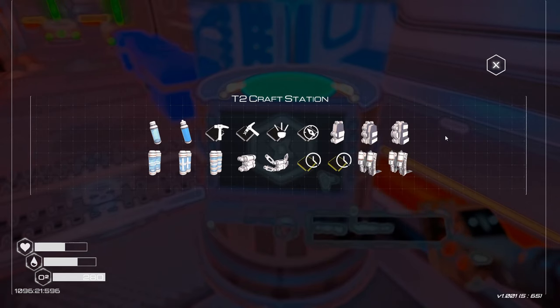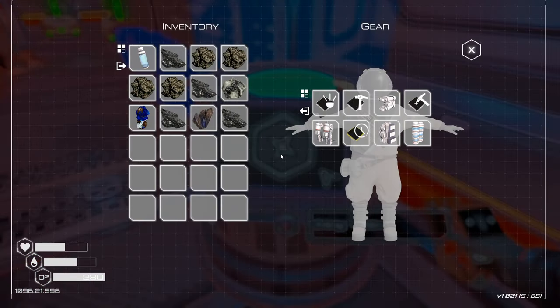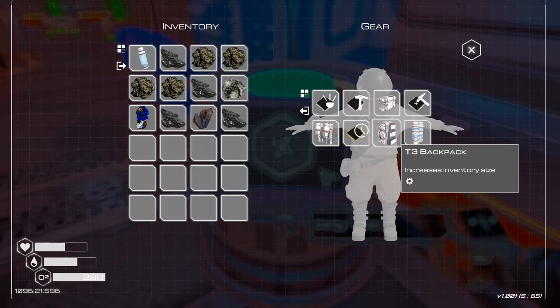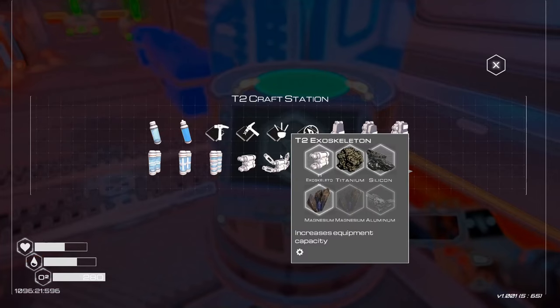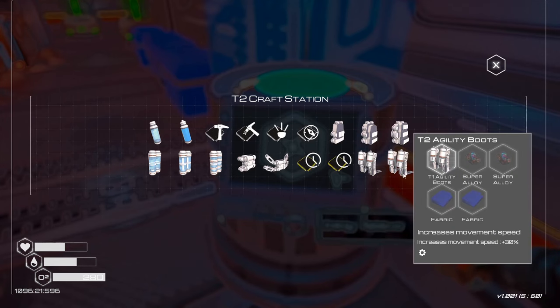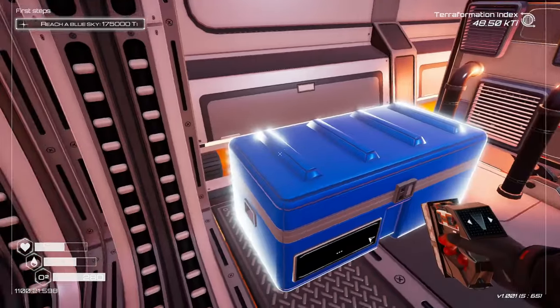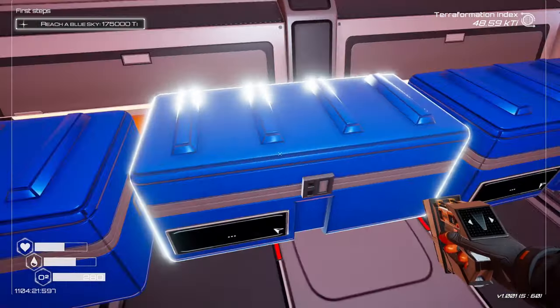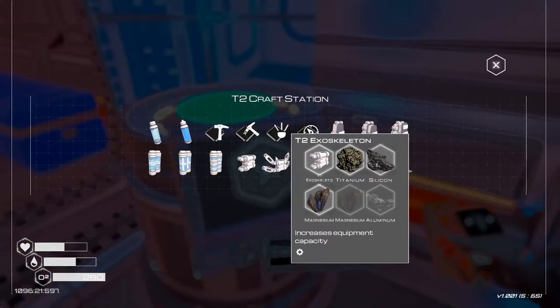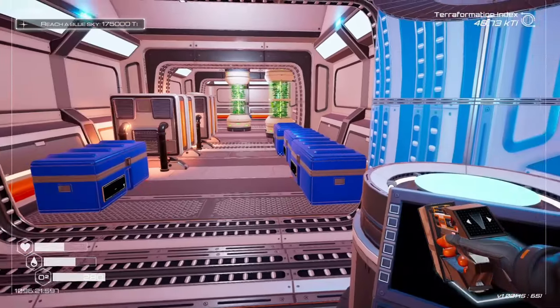Let's check if I have a tier three backpack — I do, that's good. I also have the agility boots to make. I need two super alloy and two fabric. I'm pretty sure I have that. There's my super alloy and I've got the fabric since we grabbed those last time. Let's go ahead and make those right now.